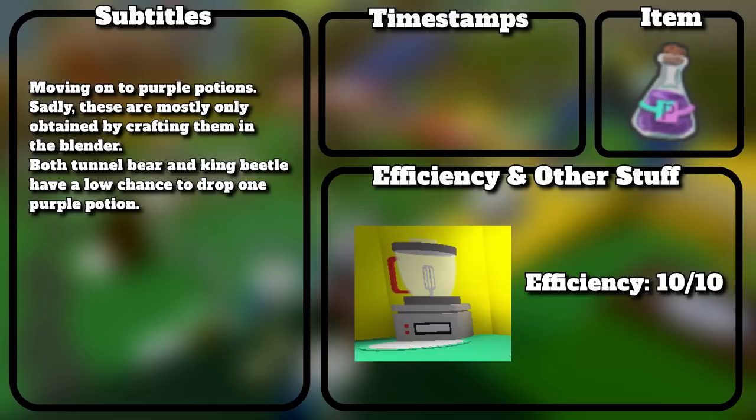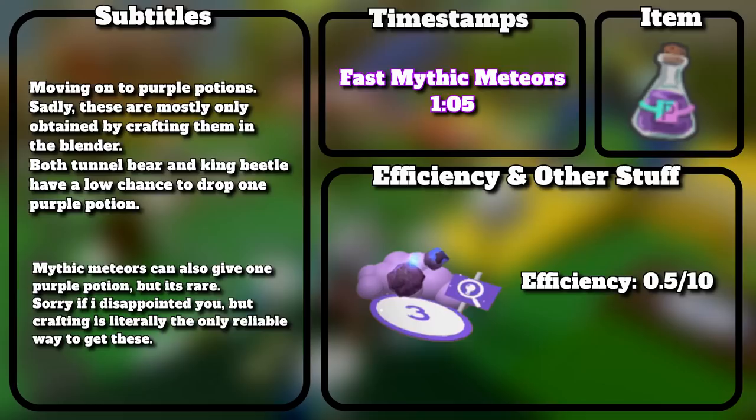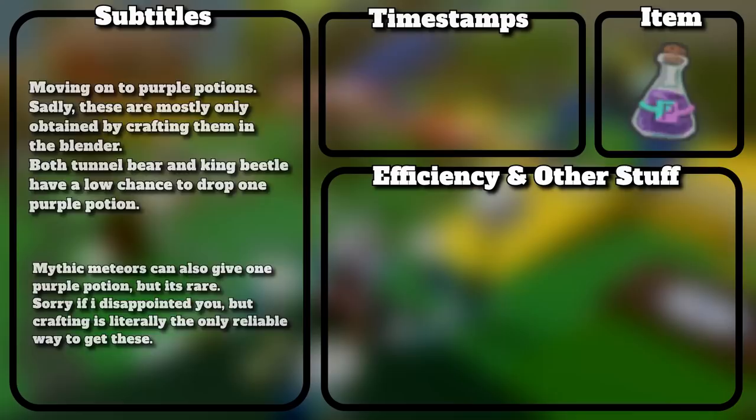Moving on to purple potions. Sadly, these are mostly only obtained by crafting them in the blender. Both tunnel bear and king beetle have a low chance to drop 1 purple potion. Mythic meteors can also give 1 purple potion, but it's rare. Crafting is literally the only reliable way to get these.